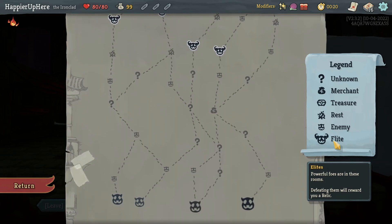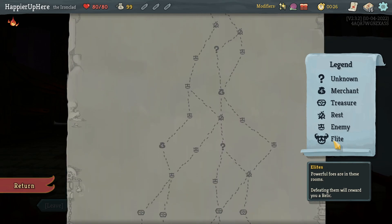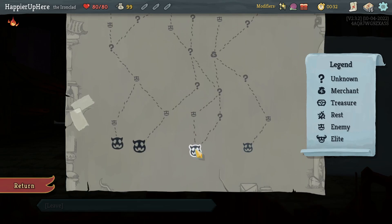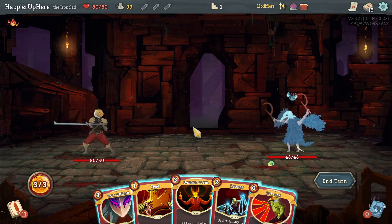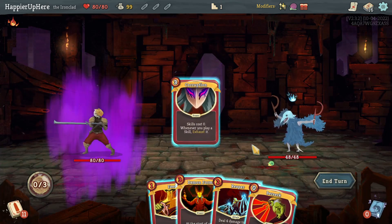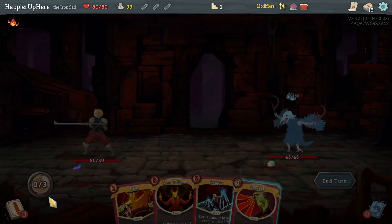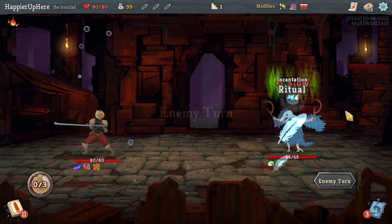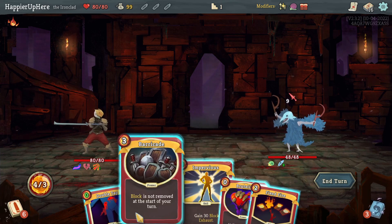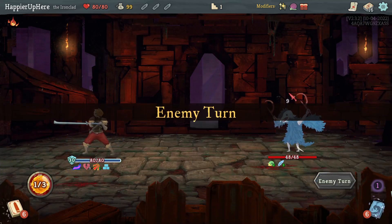Middle is six question mark rooms - that's pretty good - and rightmost is only four again. I'll go in the middle. The Ironclad has a great way to get rid of curses so I'll try to go for curses if I can. I'm going to do Corruption here, that'll make it easier to play other skills. Then I could do Berserk and hope I draw Impervious next turn. I got lucky with Impervious - Fiend Fire won't kill, but I can do Barricade.